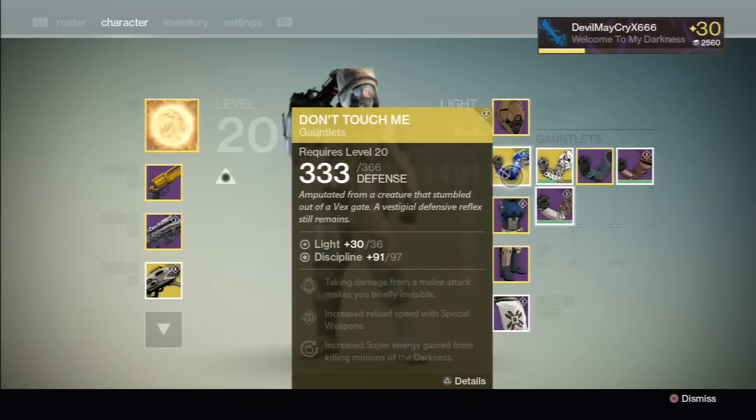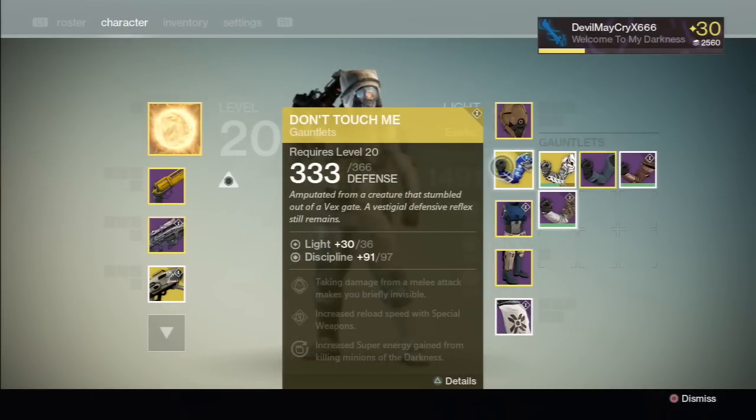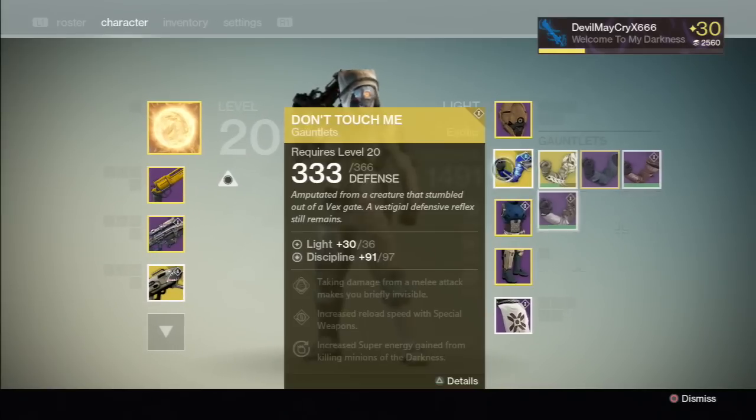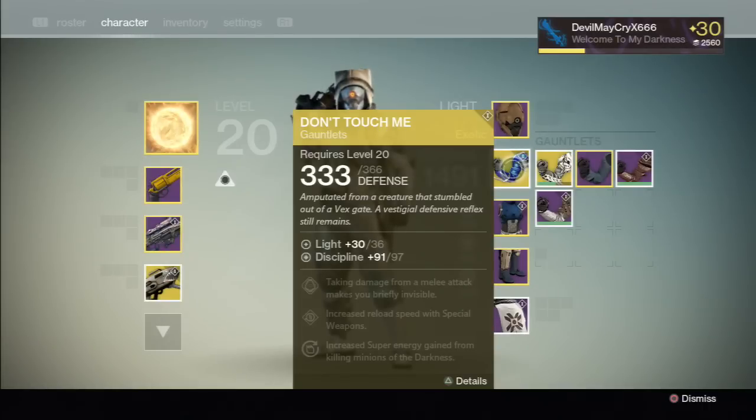Got some Hunter gauntlets — don't touch me! These are from the Dark Below, exotic gauntlets for your Hunter. First let's read it: 300, 303 defense out, 330, 360, 363 defense. Amputated from a creature that stumbled out of a Vex gate.